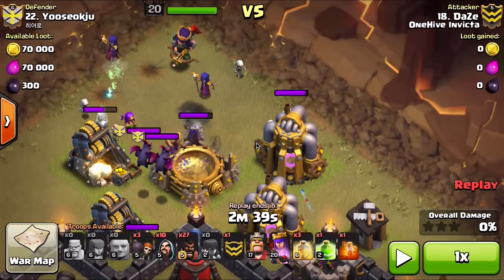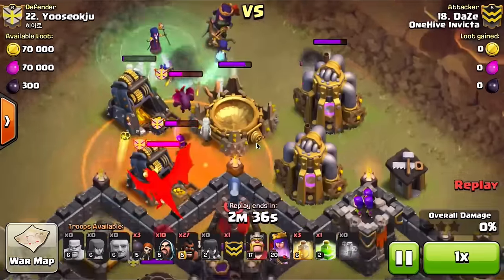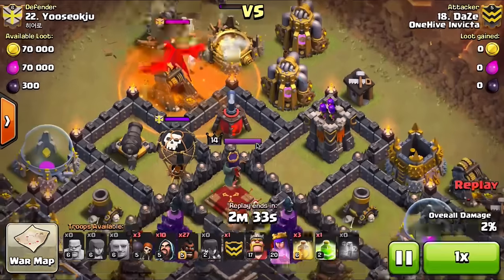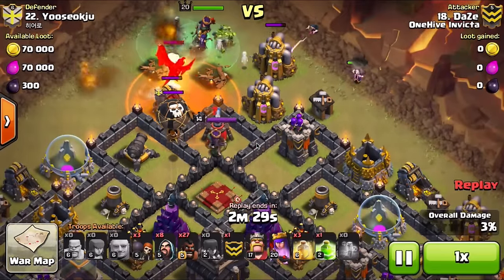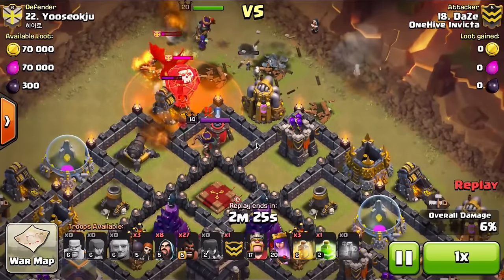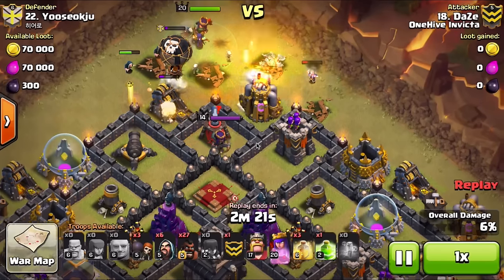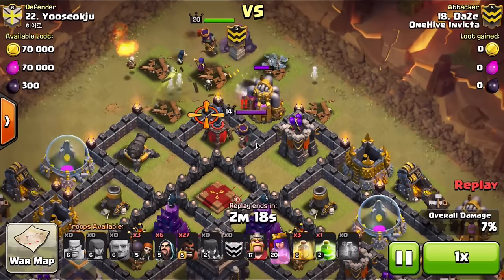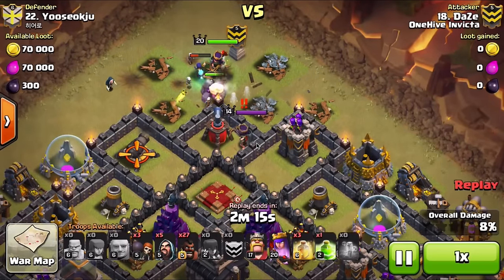While the skeletons are doing work and she's taking out defenses, the witches are gonna creep forward more and more until they're in range of those mortars. Because those mortars are helping that dragon with the distraction troops, that dragon ended up taking down all of his witches and even a few of his wizards.